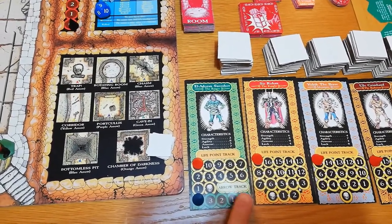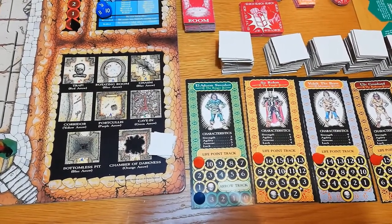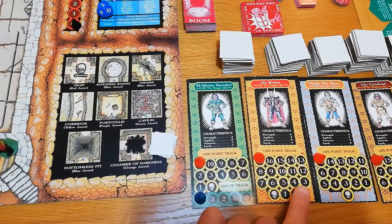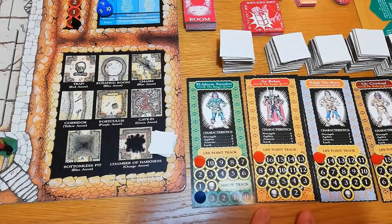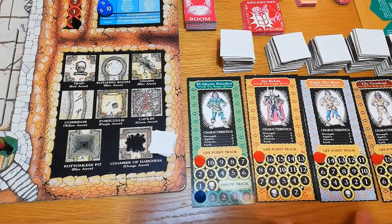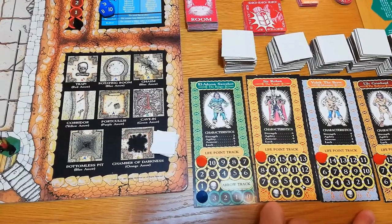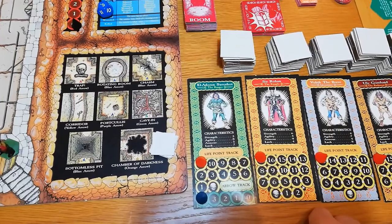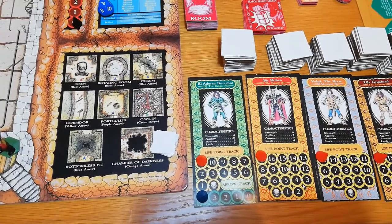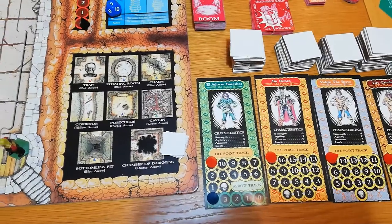Our four characters are: Eldoran Shoreshot, a ranger with ranged combat and quite good luck but pretty useless at everything else; Rohan the Knight, who is very strong and well-armoured but rubbish on agility; Vorik the Brave, the adventurer and probably the most all-rounded with very good luck, pretty good agility, and middling strength; and Ulfgrimhand the Barbarian, who leans slightly towards strength but not as far as Sir Rohan.